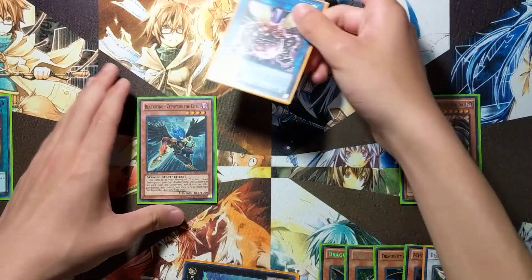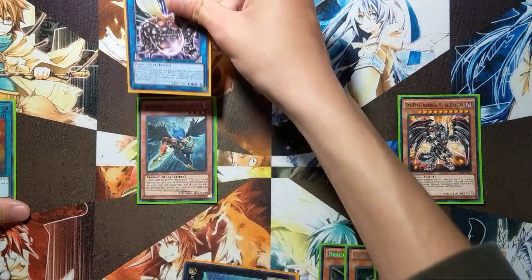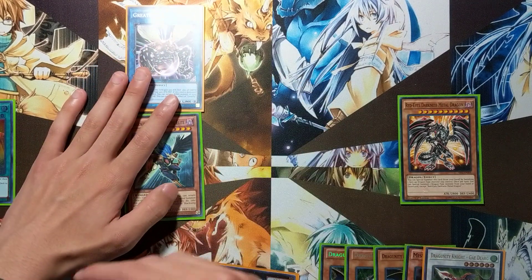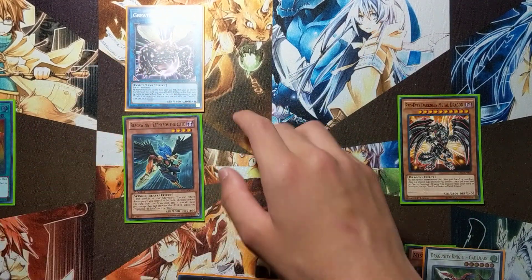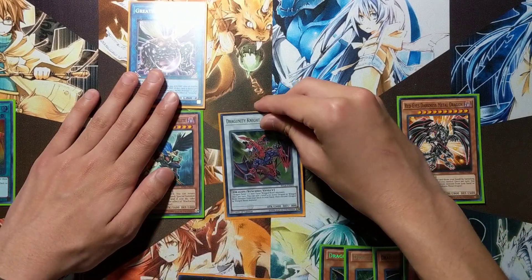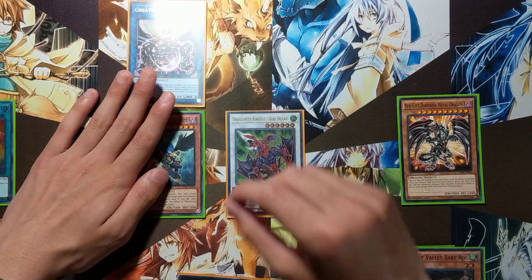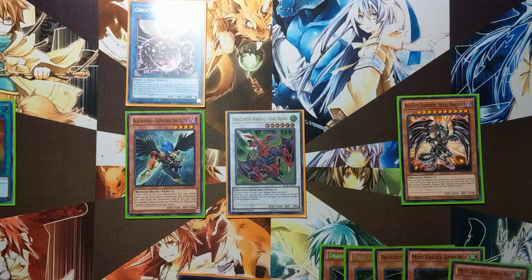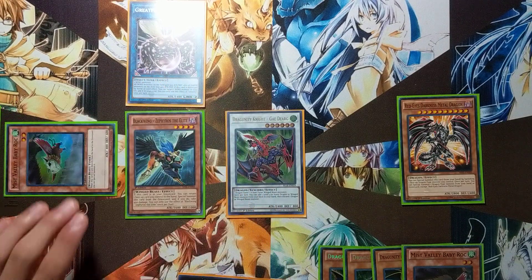The placement of Great Fly depends on what your hand is — whether you can make a bigger play or just want a standard play. Then use Red-Eyes' effect again to special summon Gayderg from the grave. Gayderg's effect resolves again: search your second Baby Rock and discard it. Baby Rock will special summon itself to the field.